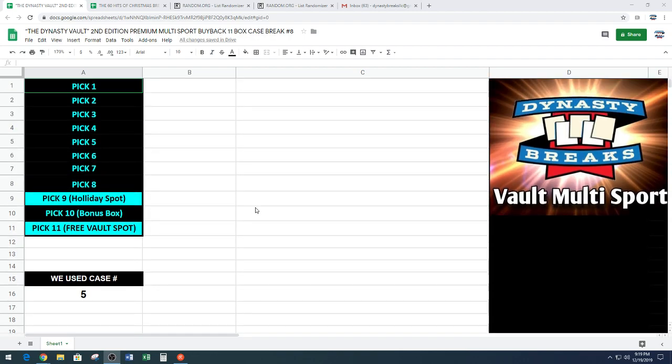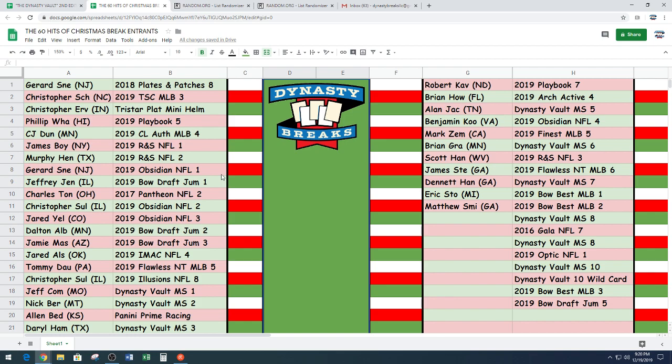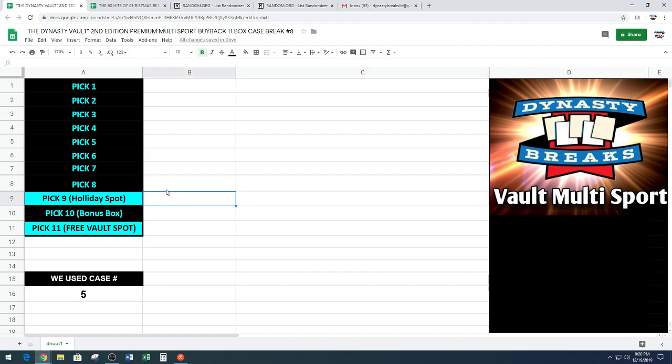We're going to open the cards, reveal the hits, then go to random.org to determine our fantasy draft order. After we determine our order, we'll paste your names in. If you get pick 9, you will go to our holiday break on January 8th — 60 hits for the holidays. We're giving away autographed memorabilia, sealed boxes of cards, and single cards. If you go to that break, you're guaranteed a hit. Every break we do in December, one person gets to go to that break. The 9th pick gets their card and a holiday break spot. Pick 10 gets a bonus box with a hit inside. And if you get pick 11, you will be in tomorrow night's vault break for free.